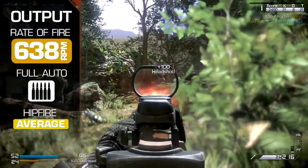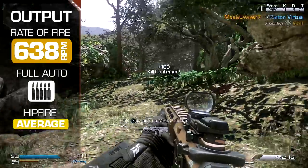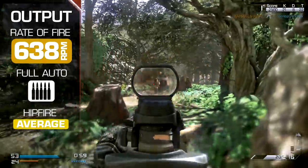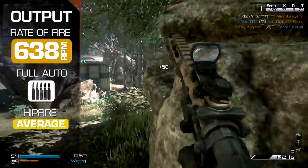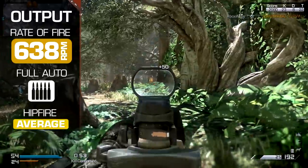Rate of fire is the lowest of all automatic weapons in the assault rifle category, at just 638 rounds per minute. This does help the stability of long-range automatic fire, but can make consistent close-range performance troublesome.